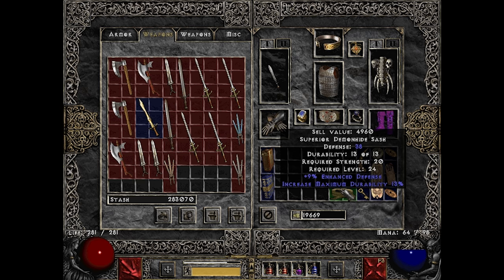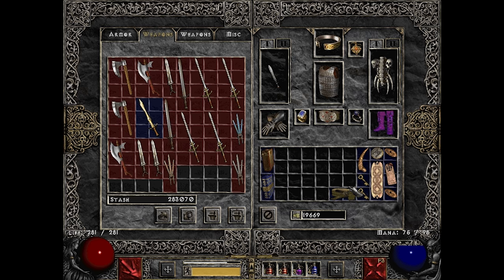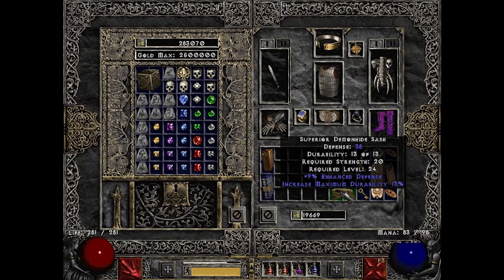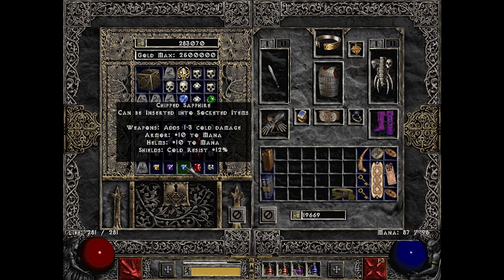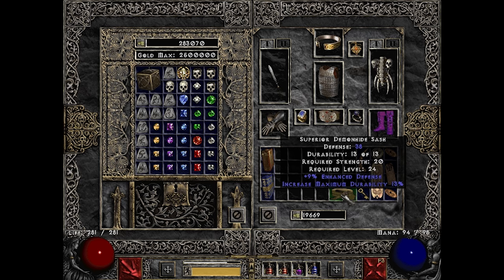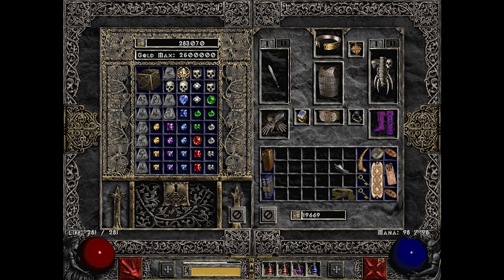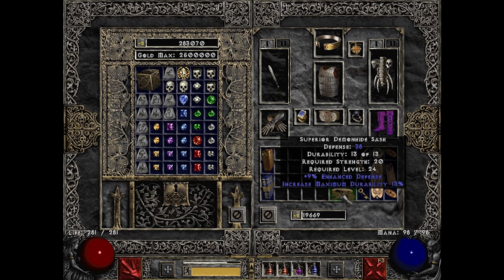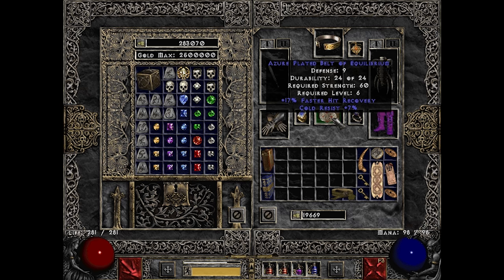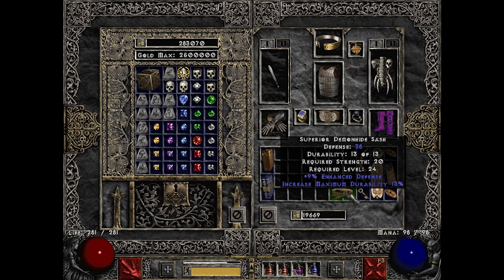I found this superior demon hide sash, and I think what I'm going to do is get to level 30 or so and then imbue this one, because imbuing always takes your level into account. I think it's around level 30 or 32 where some good modifiers unlock — so I want to get there and then do the imbue quest. We don't have much inventory space, lots of small gems in here. Whereas this current belt is kinda decent, if we can get something really nice that would be cool.